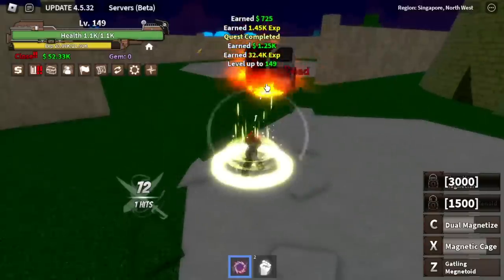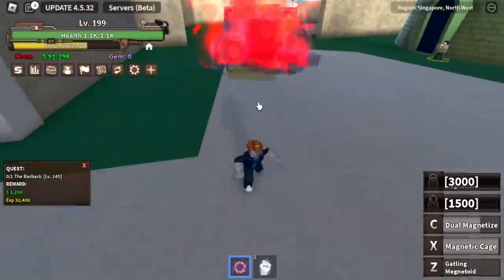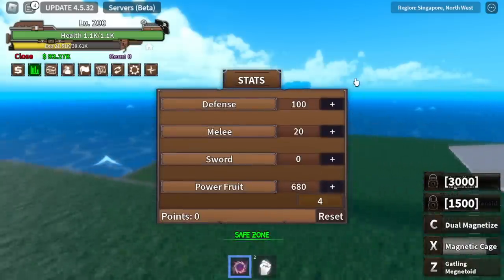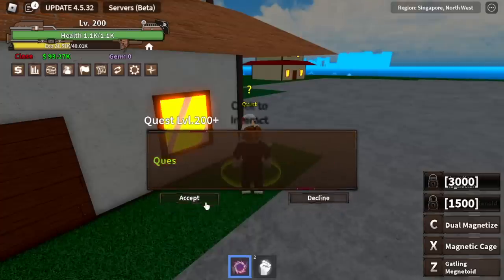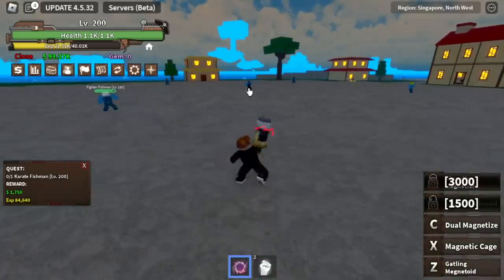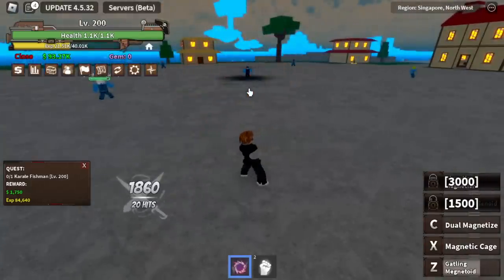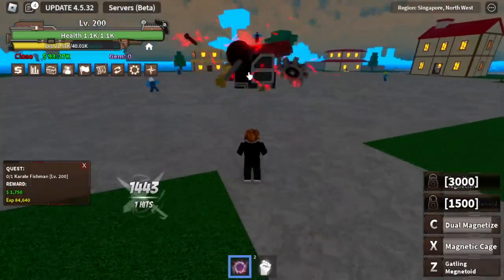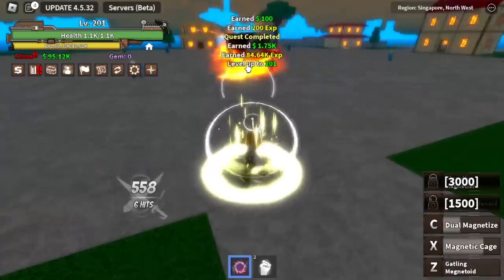Target level here is 200. Take note that we've skipped all the mobs on the next island. Stats at 200: Melee 20, Defense 100, all in Power Fruit. Next up, Shark Island. Again, we skip all the mobs straight to the Karate Fishman — I think this is one of the bosses here. Single target. That's the easiest way to grind. We don't need mastery here, just stats to unlock the skills.